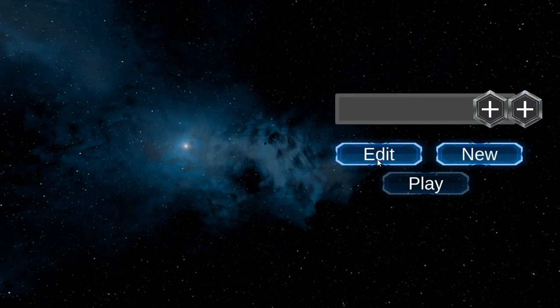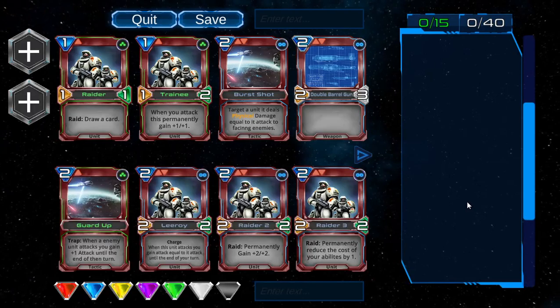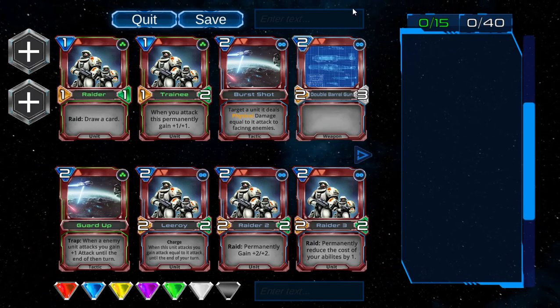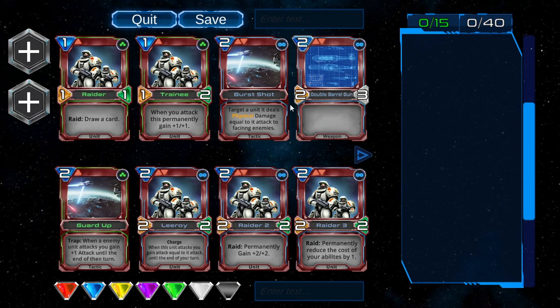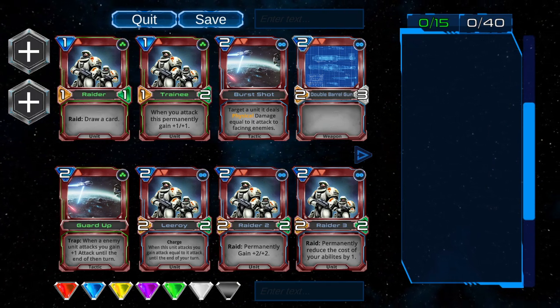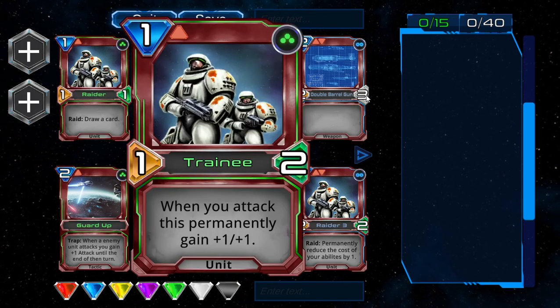Edit is really for when you select a deck, but right now if you click it, it'll still open even though there's nothing there. Pretty much what you want to do is click New. Then you have your deck editor — it's very basic, very simple. If you want to read a card, you can zoom in by right-clicking on it.